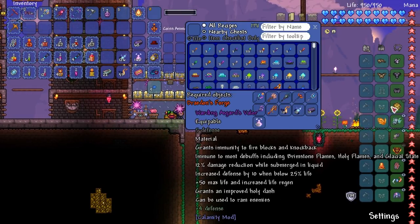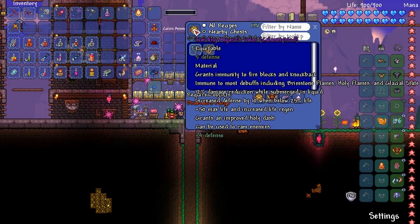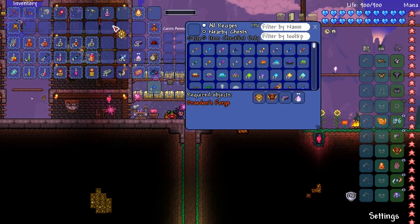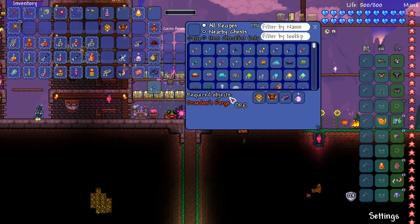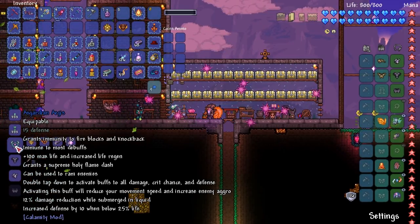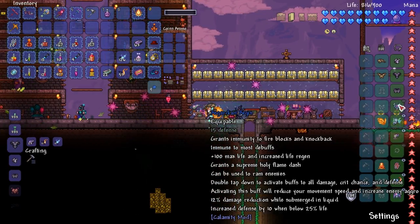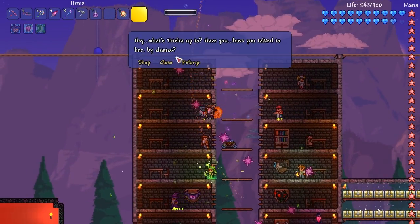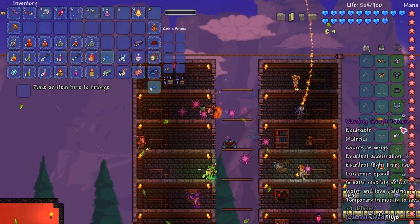Next up is accessories today. We're going to move this into this thing essentially. Here's what it does before: grants immunity to fire blocks, 12% damage reduction whilst submerged in liquid, increased defense by 10, plus 15 max life and life regen, grants improved holy dash. We're combining these together - it's called the Asgardian Agis. We did use this in Season 1. It doesn't have a reforge, so I need it to be warding. A free platinum - that's not bad. Warding - okay!